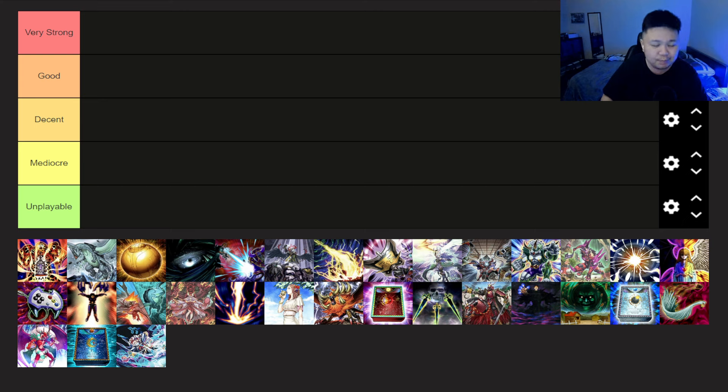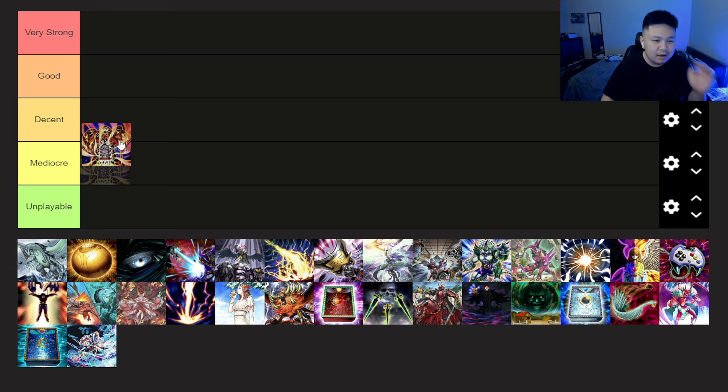So number one, Lava Golem. The tribute ones are probably the ones you should honestly be looking at. Obviously the biggest downside is you can't normal summon when you play this card. But I do think this card is probably very good if you're playing something like Purely. Because getting rid of the fire bodies on field could be pretty good. However, you could still get punished if they have a fire in hand, because High Avatar Kurikara can destroy fire monsters from hand — it doesn't have to be on field — so they probably can still combo you. But there are some hands where they can't really combo properly. So if you're playing something like Purely, maybe it's okay. We'll put it in around decent.